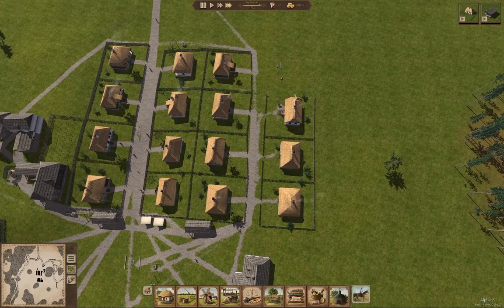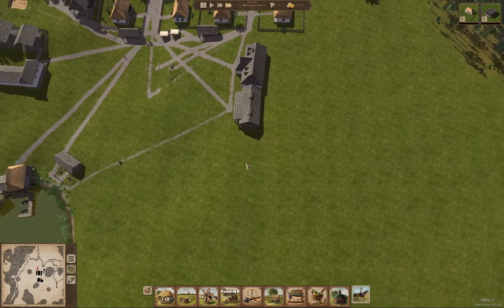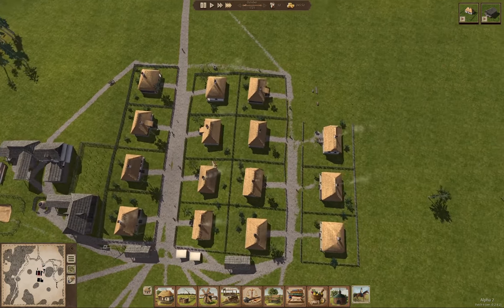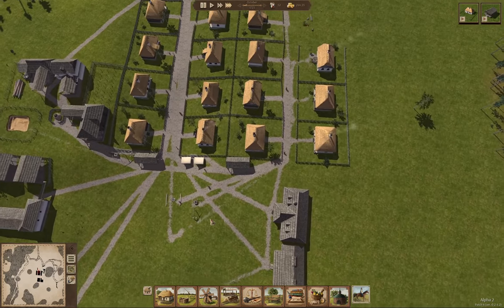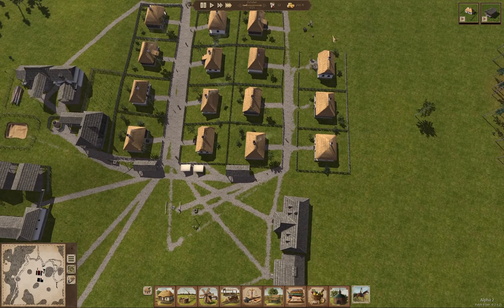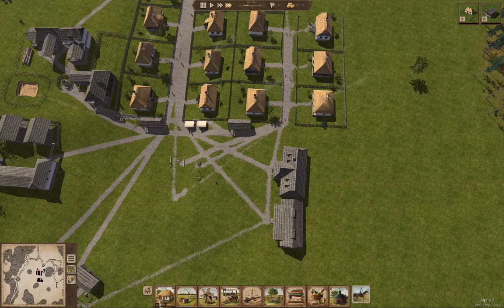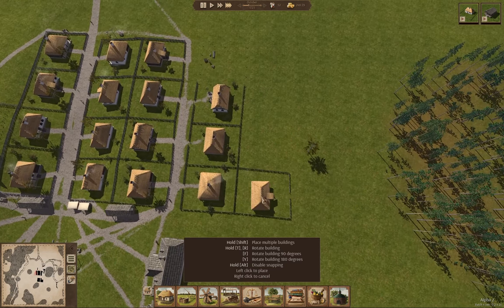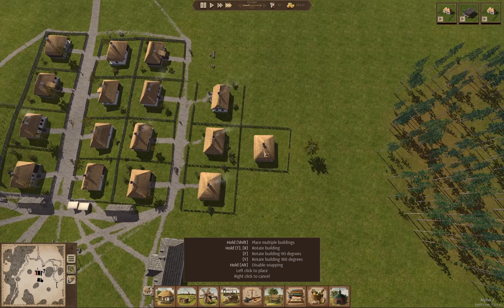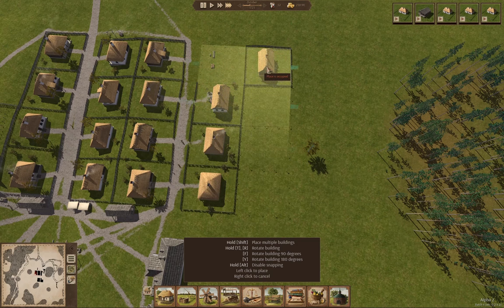We've got another house up here. If we look here, we've got some people that are unemployed, and that's okay, because that means we have laborers when the work is available. I think we've got enough people now in the town where we can keep the builders operating. And what's this — a warehouse? Building a warehouse — definitely want that. I'm going to queue up a few more houses here. This may seem like overkill, but it really isn't — we need one house per family.